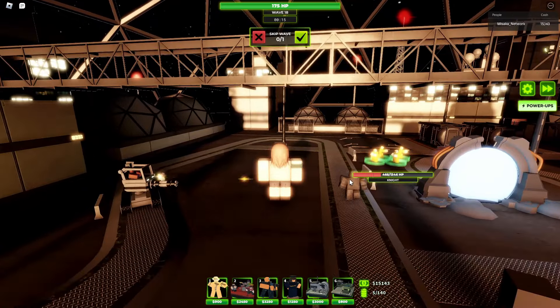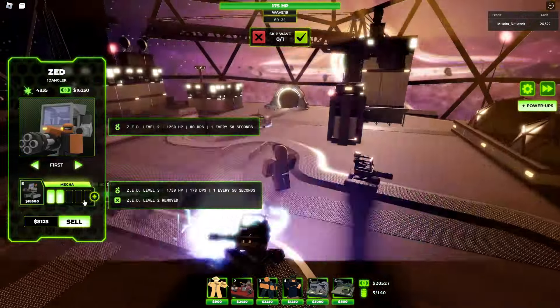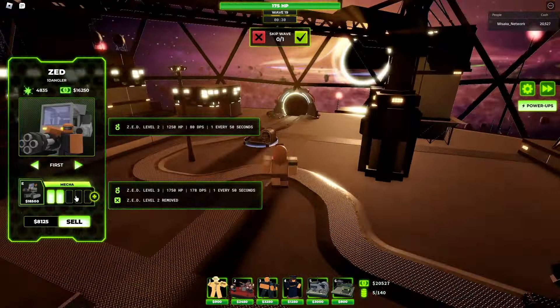I'm going for the Mech upgrade at level three. The HP increases by 1,750, the DPS increases to 178, and the spawn time is the same. Visually it changes a lot — it has multiple guns and two rocket barrels that fire in bursts, while the miniguns fire consistently. Note: the miniguns do NOT penetrate armor at level three.